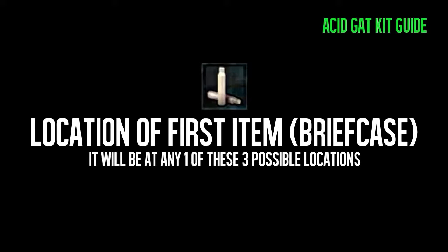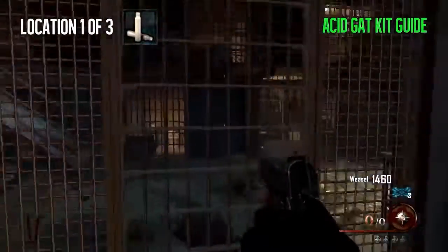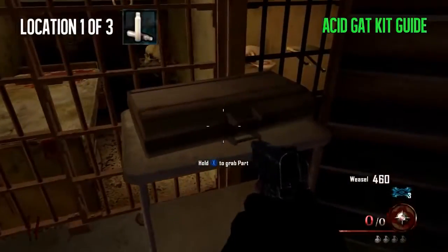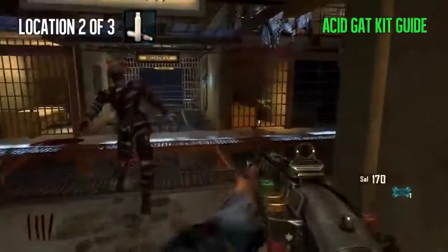What's up everybody, TypicalGamer here. I'm here with a guide on how to build the Acid Gat Kit and I'm going to show the location. There are three possible locations for the first item — you can only get the item once, but these are the three places it can spawn. The first one is right outside of the library.